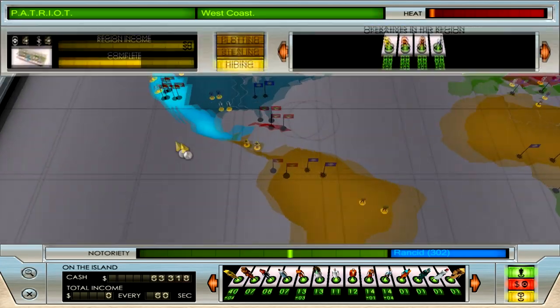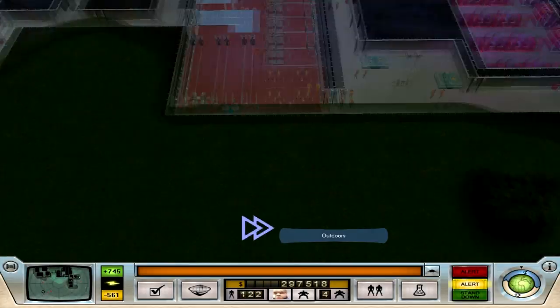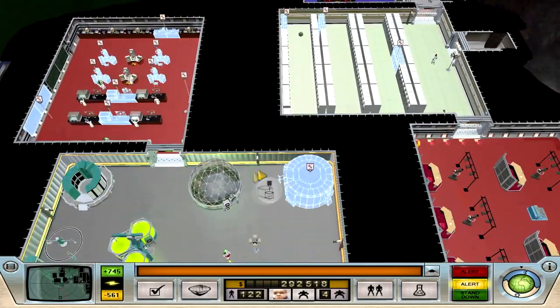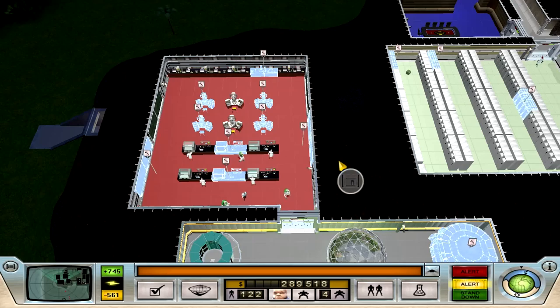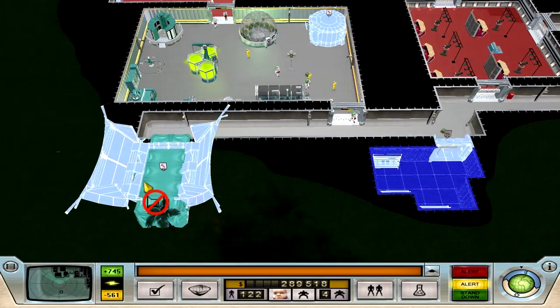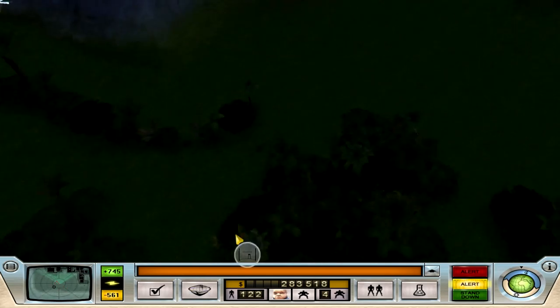I'll be right back, I need to get some more money. Well, that was a mess. Science room barely getting done, still waiting for these lockers. Science training room is still working. Made another entrance and set up another strong room — I don't know if this was a good idea though, because I don't know if I have the ability to defend it. We'll see what happens.